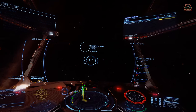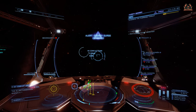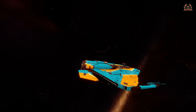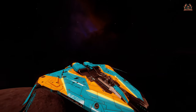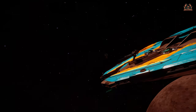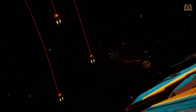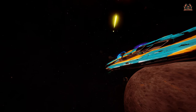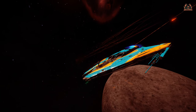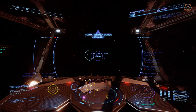One of the first attacks when the Interceptors turn up is they'll use their shutdown field. Unless you've got a shutdown field neutralizer - which I haven't on this ship - you can boost away and get out of the way before it happens, although not in this case. Fortunately, there were enough NPCs to take some of the heat off me, but it didn't stop me incurring damage from the Thargon swarm before my ship was able to reboot. As you can see from this external angle, I did get a little bit of a pasting, which was a shame because I thought I was doing so well.